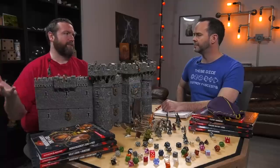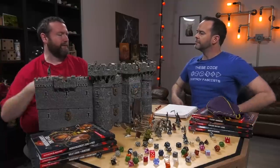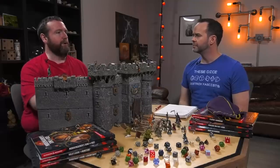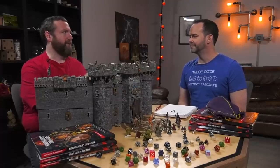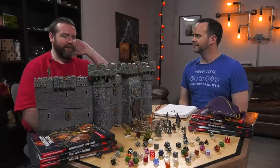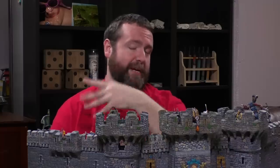The living expenses in 5th edition use the same level of abstraction we see in a lot of other systems — they fold in all kinds of things. You'd want to work with your DM to describe what's actually covered in the living expenses and how it differs for your particular game. If you don't have a lot of downtime or a home base your campaign revolves around, it can be harder to use living expenses. We'll get to the downtime stuff later.